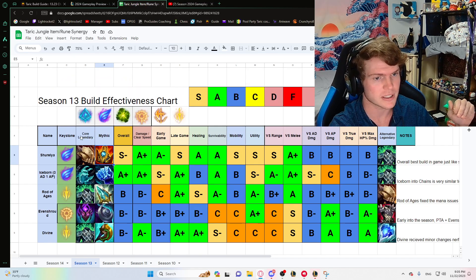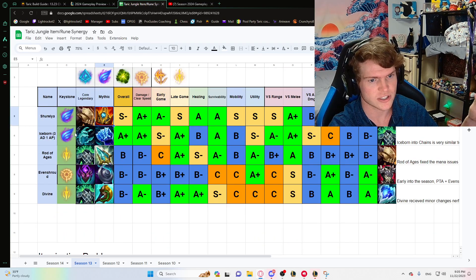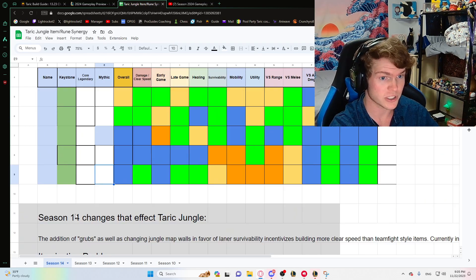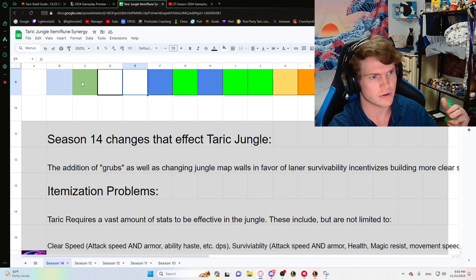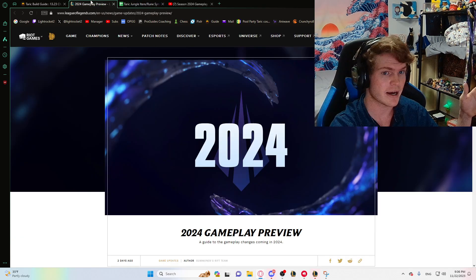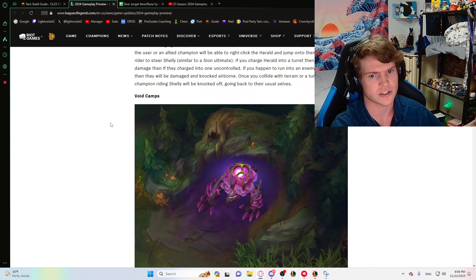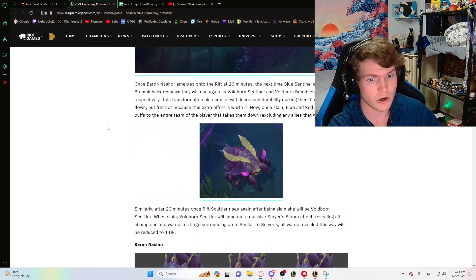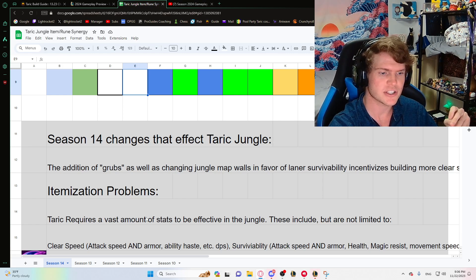The spreadsheet is now completely done for this season. I don't think there's a change at all for the rest of the season. Now I have the Season 14 changes — the new items, the new changes with all of the jungle things. I'm going to get into everything, assuming that you already know this stuff, so let's just get right into it.